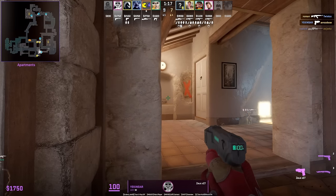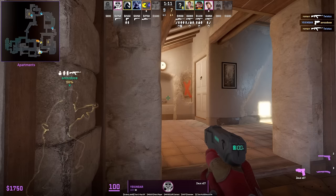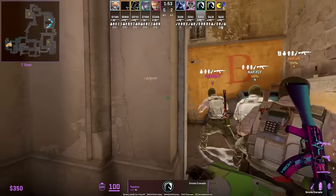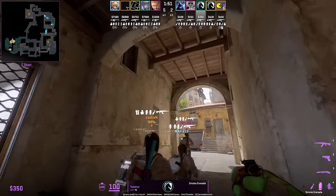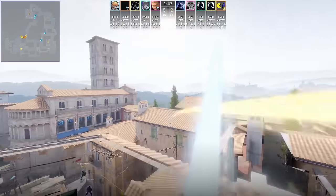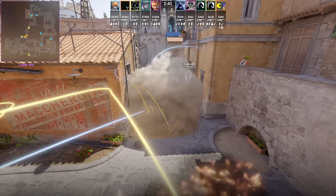Rob used the same position inside apartments with Zoos at Katovice, and here Kinder does the same leading to a frag. Twist coming out of spawn throws a very fast top banana smoke, which helps take banana control while Liquid molotovs off sandbags to block off B site.